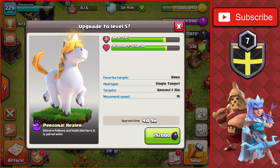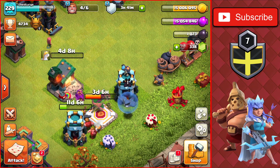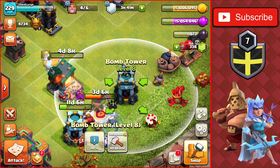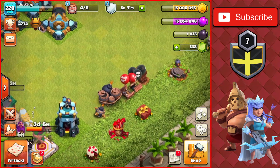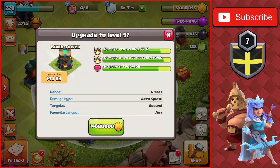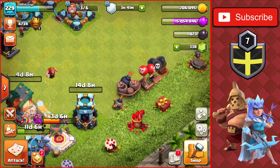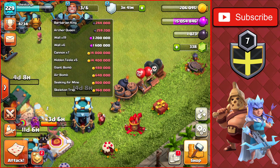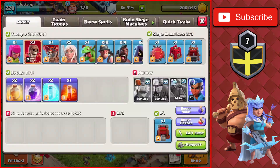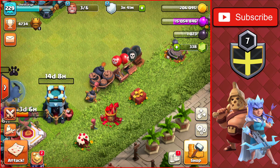The Unicorn upgrade is a four-day build time, getting it up to level five as our first pet upgrade. Then we get the second Bomb Tower upgrade — also to level nine, at 14.8 million gold and a two-week build time, same as the first one we upgraded at the start of the episode. That brings us to 200,000 resources left, so we'll do a couple of off-camera attacks to fund the remaining trap upgrades and fill the other three builder slots.